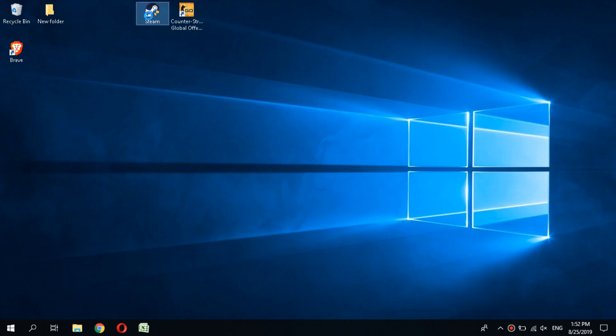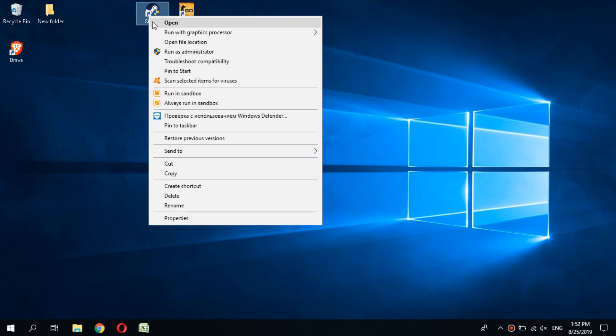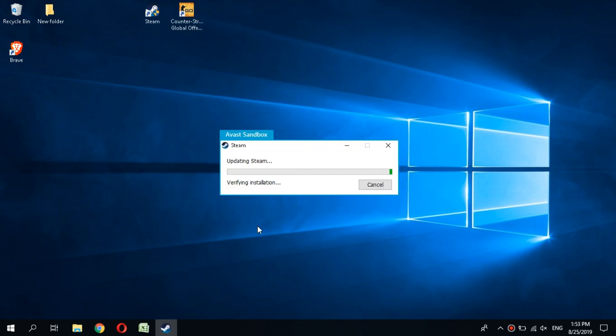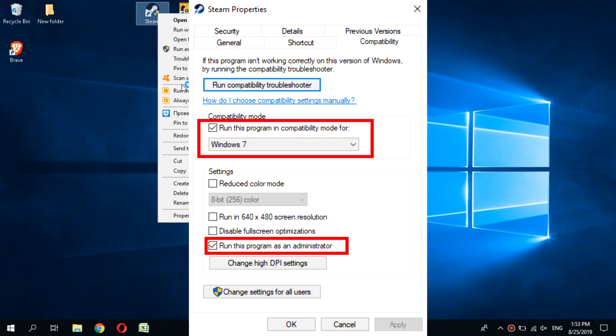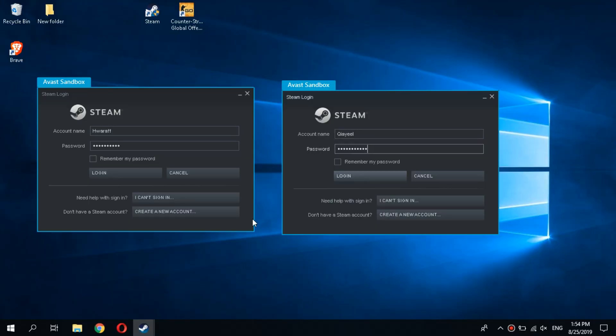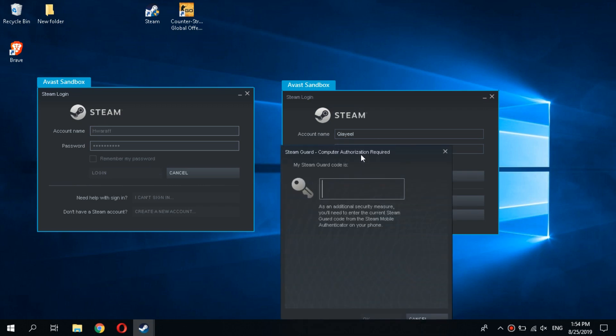After installing and activating the antivirus, in the right-click menu we can see the 'run in sandbox' item. Since I have a very low-end laptop I open two steam accounts. Very important: in the properties of the steam launcher, set compatibility with Windows 7 or 8 and run Steam with administrator rights. We open two Steam windows with authorization — enter here usernames and passwords for your accounts.